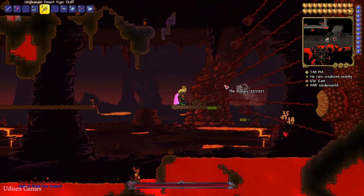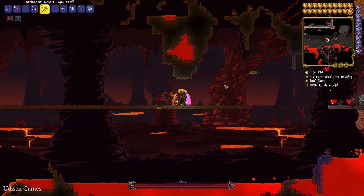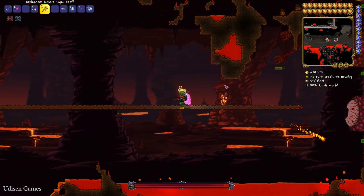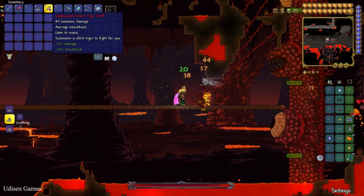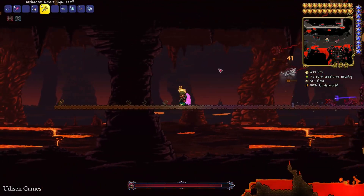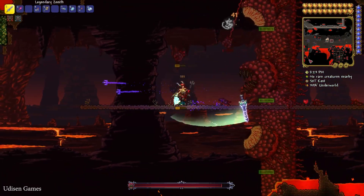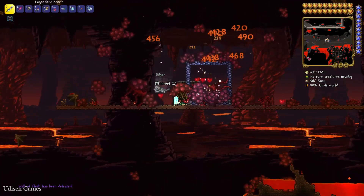My summoner works pretty good. The desert tiger staff is totally perfect for me — look at how my summoner works perfectly. But the fight is very long, so forget about this boss for now.